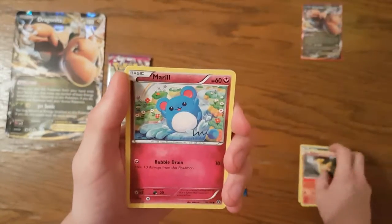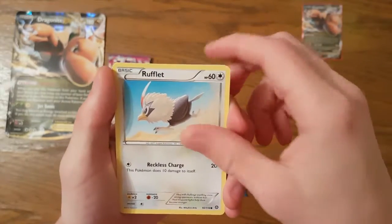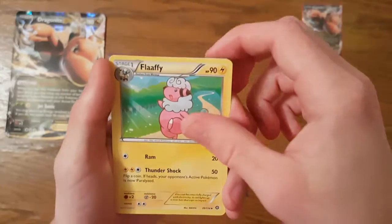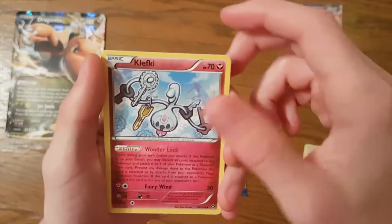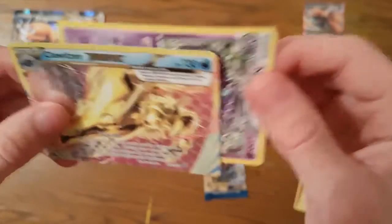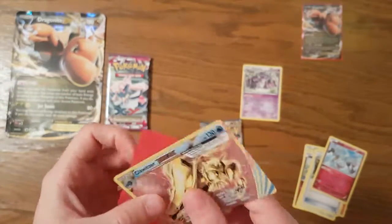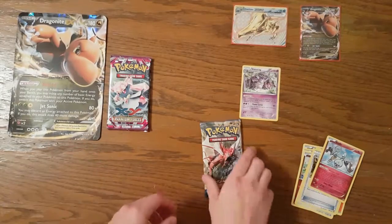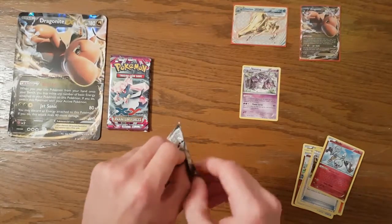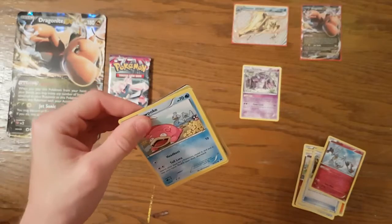First pack: Ponyta, Meryl, Litleo, Rufflet, Flaffy, Armor Fossil Sheldon, Kalfki, and then — a Clawitzer Break! And a Nidoking regular rare. Look at that Break card! I'm already saying it's a better pull than our Mewtwo box. The Mewtwo box is now looking a little destroyed.